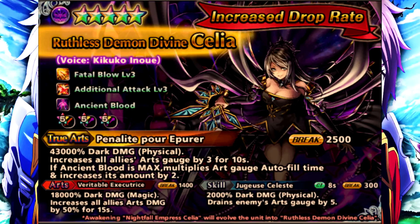Her true art is 43,000% Dark Damage Physical. You increase all allies' art gauge by 3 for 10 seconds, and if Ancient Blood is max, multiplies art gauge autofill time and increases its amount by 2. Every time you use your normal art, you'll build up your stack of Ancient Blood. I think you have to use your normal art 5 times to max it completely out.